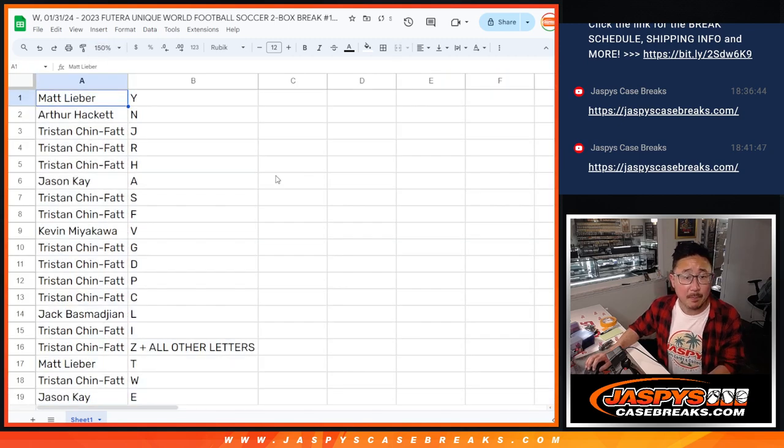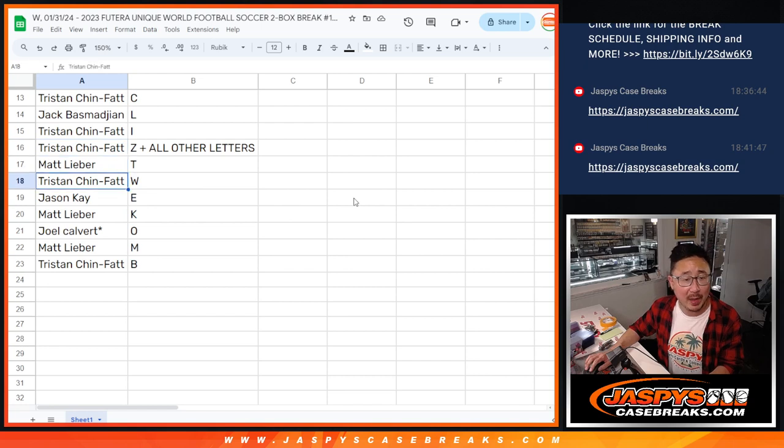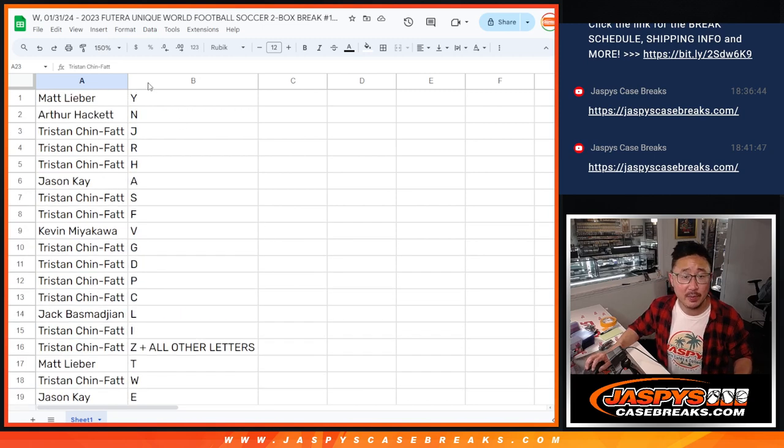Matt with Y. Arthur with N. Tristan: J, R, H. Jason with A. Tristan: S, F. Kevin with V. Tristan with G, D, P, C. Jack with L. Tristan with I and Z, and all other letters. Matt with T. Tristan with W. Jason with E, Matt with K, Joel with O, Matt with M, and Tristan with B.